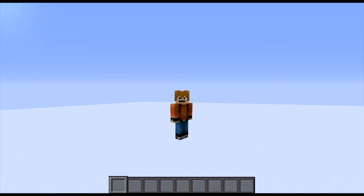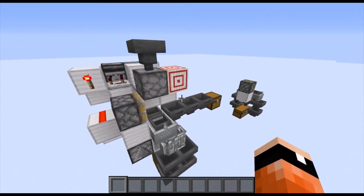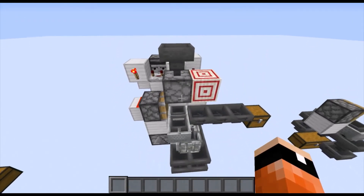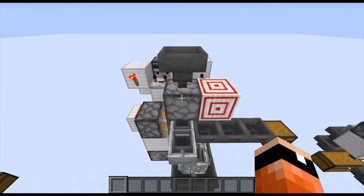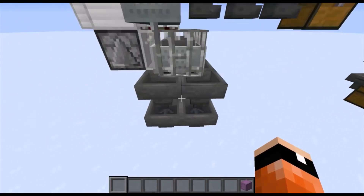Hello everybody, welcome back to another Minecraft redstone video. Today I am showing you a design that I came up with myself — a super fast shulker box unloader. This is compatible with empty shulker boxes, so any shulker box can come through the system. Empty shulker boxes will end up in this chest, and all the items will end up down here.